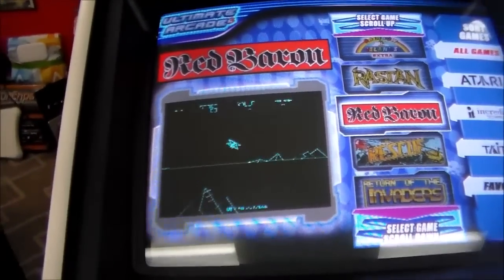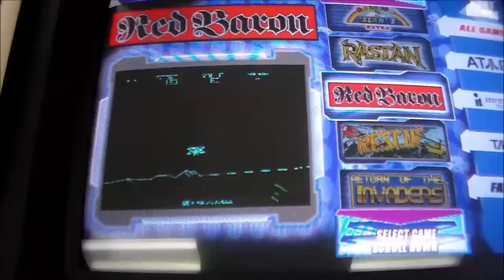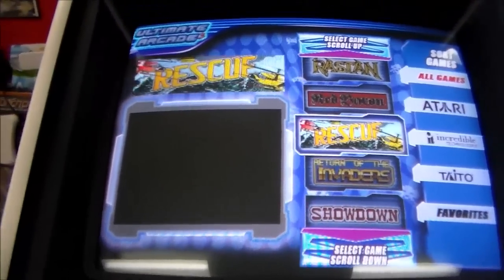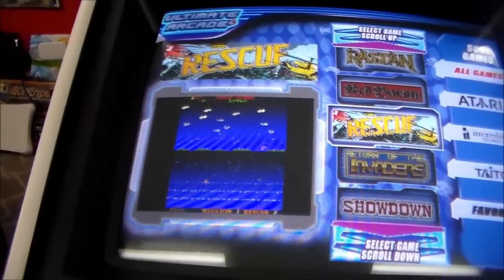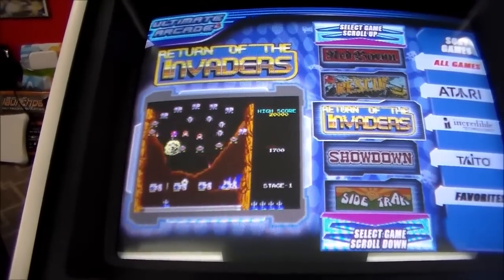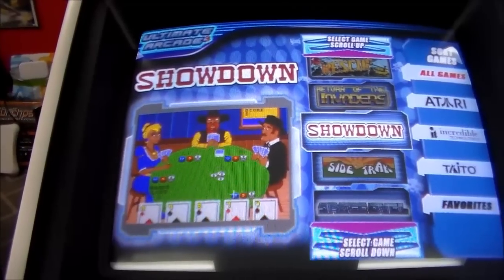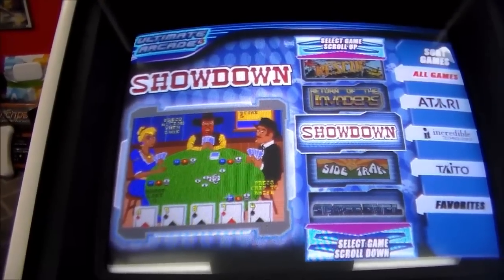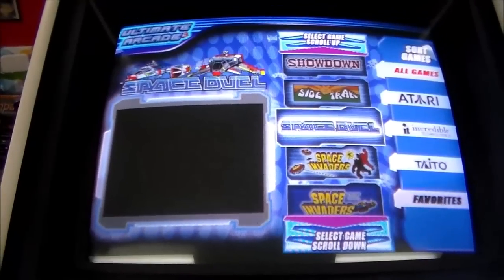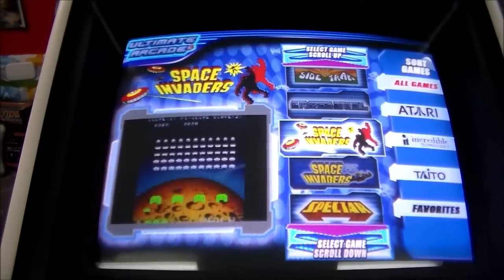Check this out - you never see this one. That's Red Baron, the vector flying game from Atari. It's really hard to even get that original cabinet - we've never even had one. But there it is in all its glory, without the vector monitor though. Rescue - yet another Stern game. Return of the Invaders - you know which invaders. Showdown - you're actually using the gun to bet and everything. Sidetrack. Atari Space Duel - basically two-player Asteroids. Space Invaders - the original.